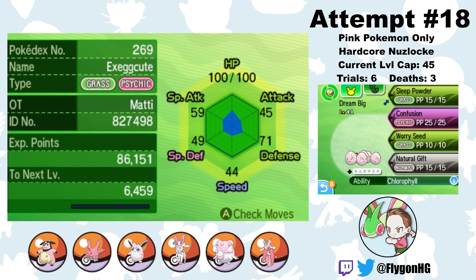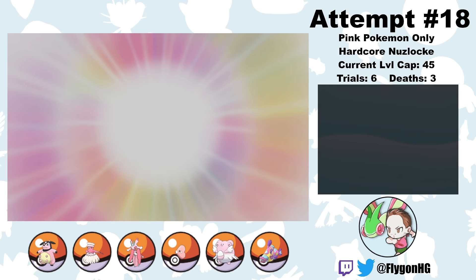After that, I get my final encounter of the run — an Exeggcute from Exeggutor Island. Now, because Exeggutor is not a pink Pokemon, I can't evolve Dream Big here, but he will still make an appearance in a little bit. Mark my words.